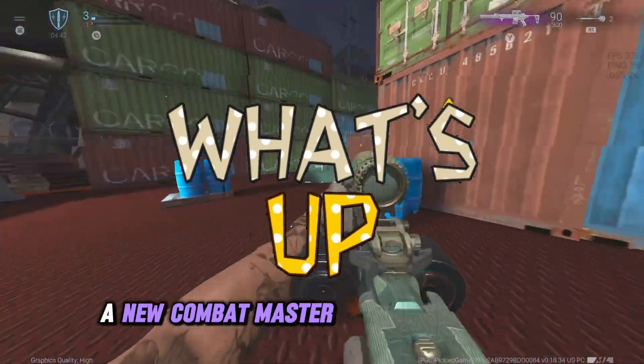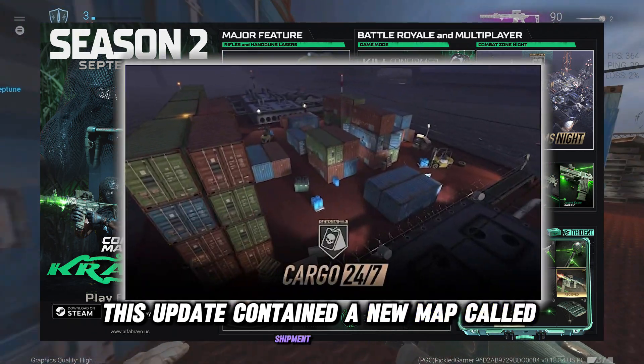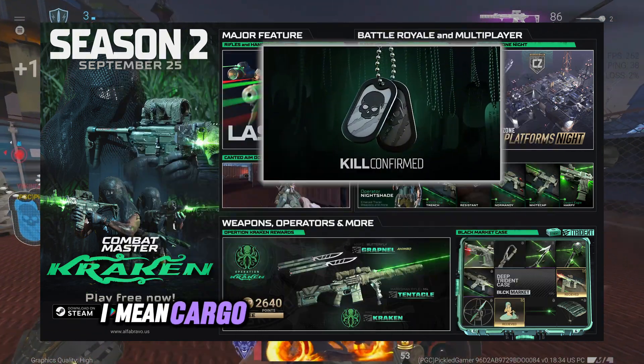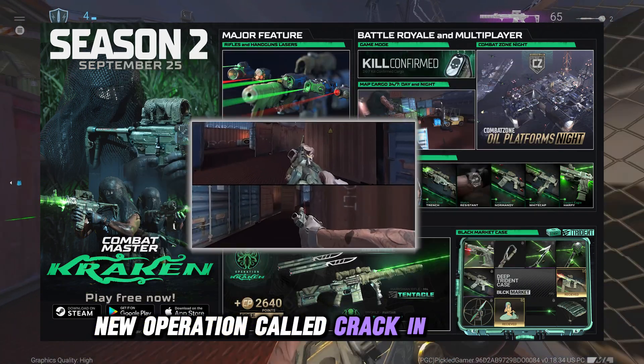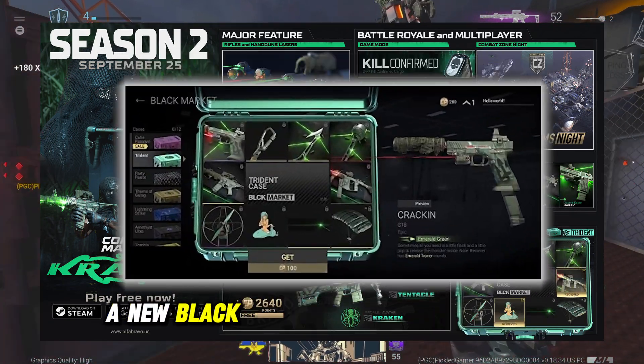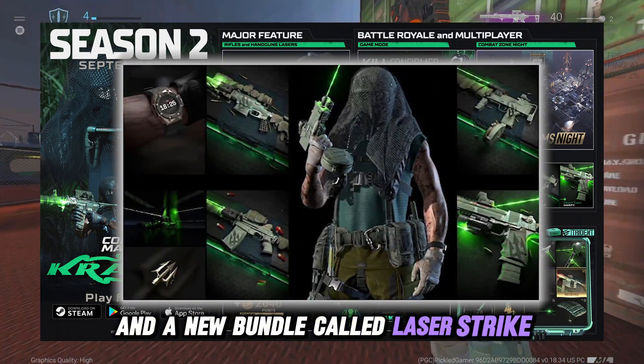Hey, what's up guys? A new Combat Master update came out a few days ago. This update contained a new map called Cargo, a new game mode called Kill Confirmed, a new operation called Kraken, canted ADS, a new black market case called Storm Trident, and a new bundle called Laser Strike with a new operator.